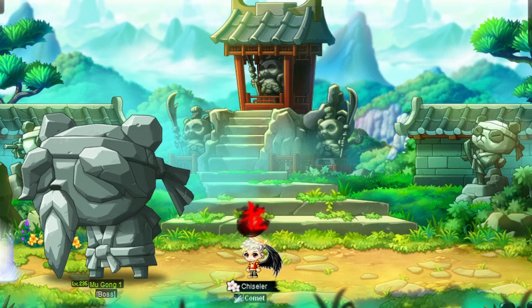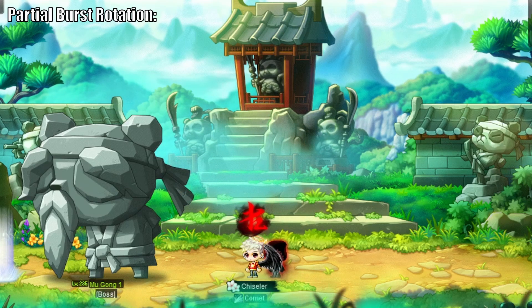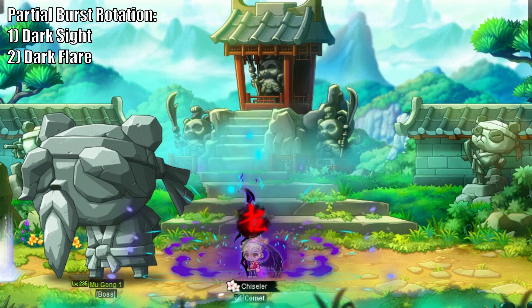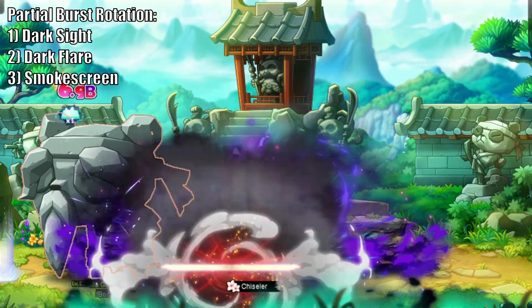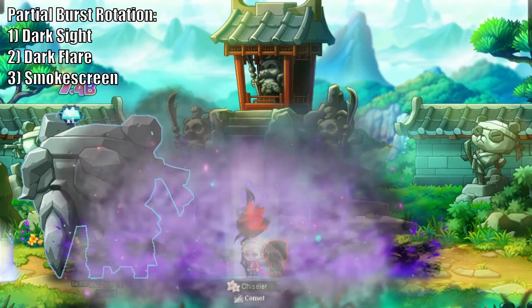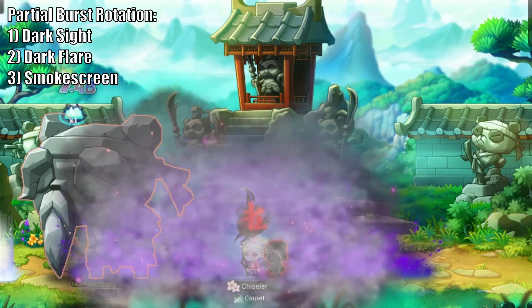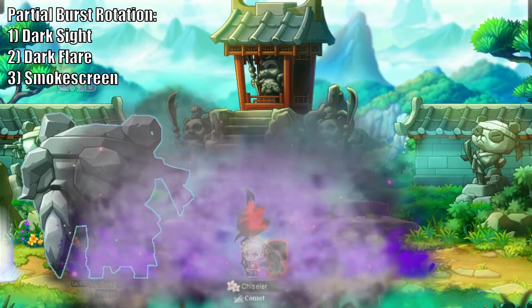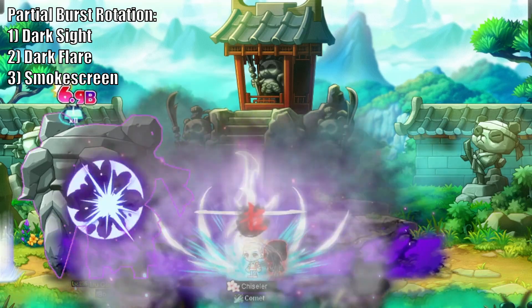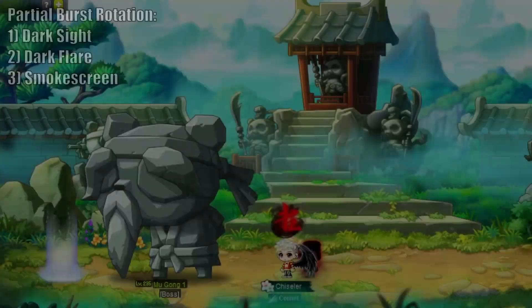Since most of Shadower's buffs and active skills are on a shorter cooldown, we are able to get off another strong burst exactly between your full bursts. This is called your partial burst. The skill order is as follows: first, be sure you are in Dark Sight. If it isn't already down, place your Dark Flare first. Next, use Smokescreen as your skill to stay in Dark Sight. If you used your Smokescreen or even your Shadow Veils from your full bursts or off bursts, still proceed with the partial burst even if you aren't in Dark Sight. It's better to get the skills off rather than sit on them for 30 seconds or however long it takes for Veil or Smokescreen to come off cooldown.